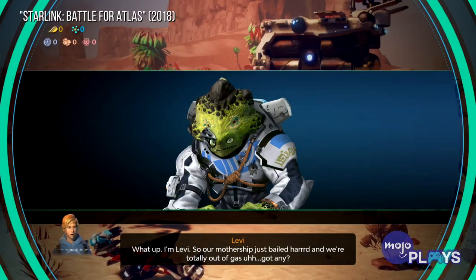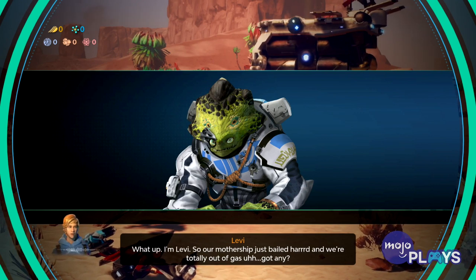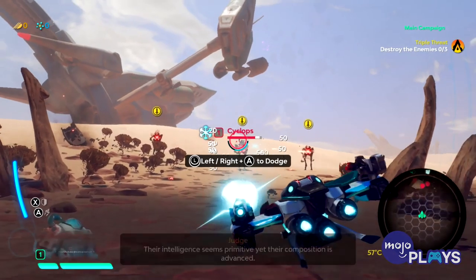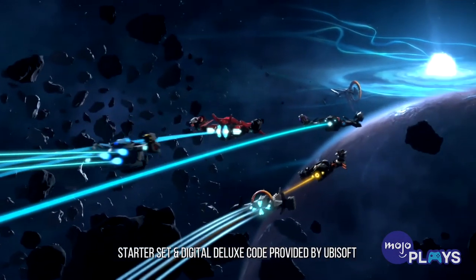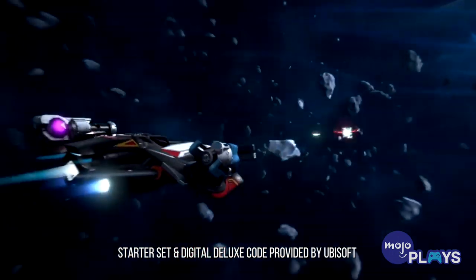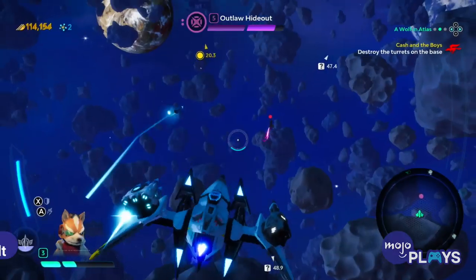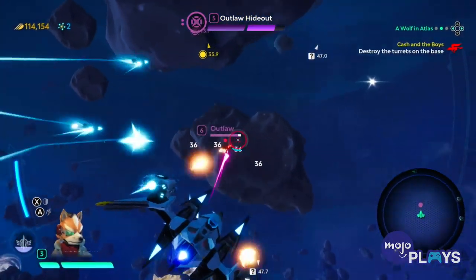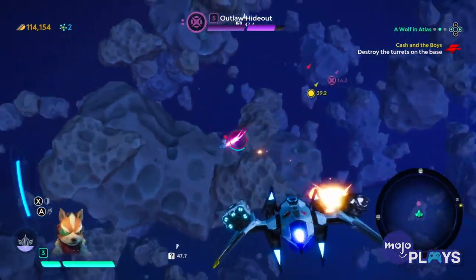What up? I'm Levi. Our mothership just bailed hard and we're totally out of gas. Got any? Ubisoft's got a brand new IP they want to show off — an open world, or in this case, an open solar system designed around spaceships that can instantly teleport different weaponry onto their wings. Is that Star Fox? Okay Ubisoft, I'll bite. Let's see if Starlink can make Toys to Life interesting again. But most importantly, how many Star Fox quotes can we barrel roll into this review?